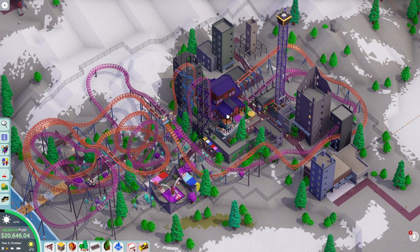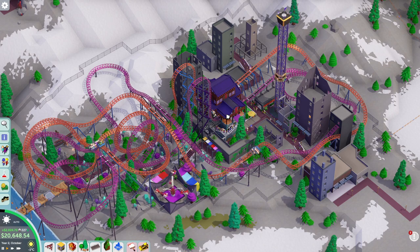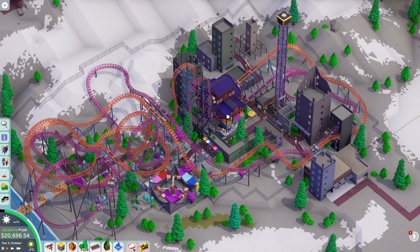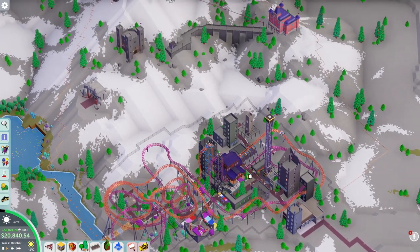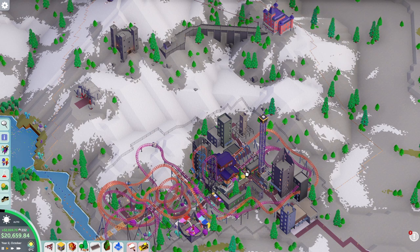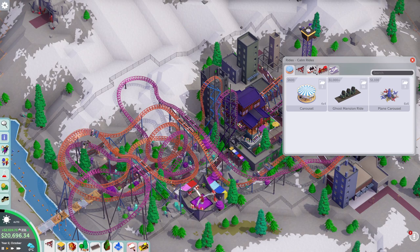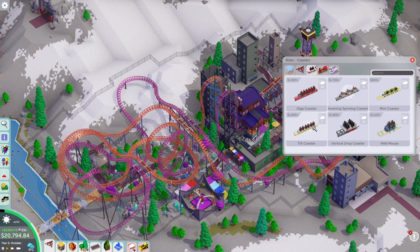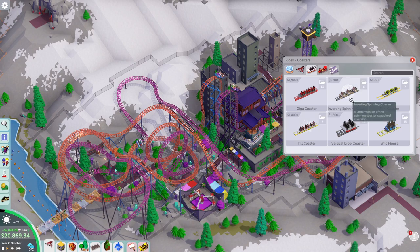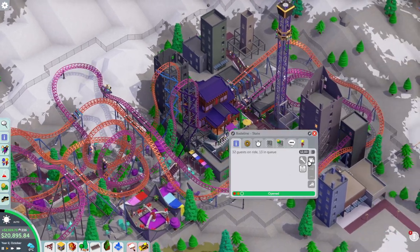I'm afraid these coasters might be too good — I really thought this was going to be a difficult scenario. But it's still going to be a challenge to get 800 people without the park looking like a complete mess. I'm going to see how many more rides I can reasonably fit in, mostly different roller coasters. I'm already very intrigued by the tilt coaster, which is very underappreciated. Maybe an inverting spinning coaster too, but for now let's quickly do a POV of these coasters.